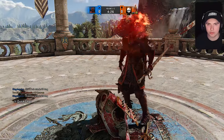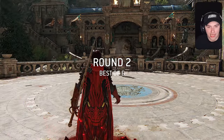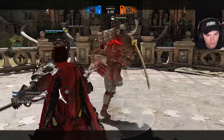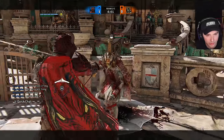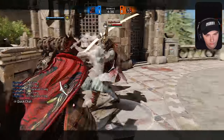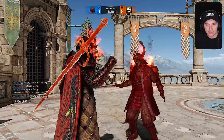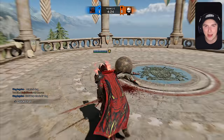He threw like three Helmsplitters off the rip. This skill level is kind of weird — it's higher up on the list. He does it again, the same shot. This skill level is weird. It's like the type of player that could beat a Master but could also lose to a Gold. It's kind of in that weird spot.